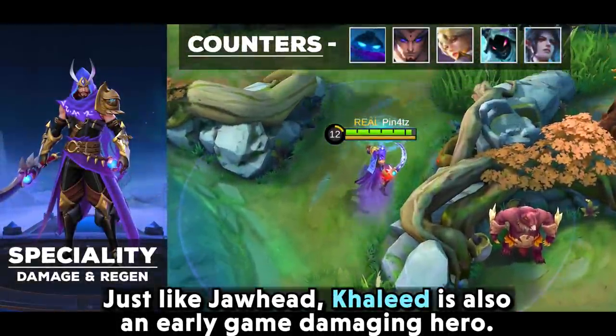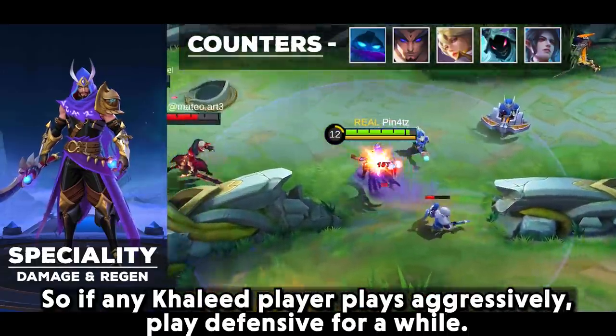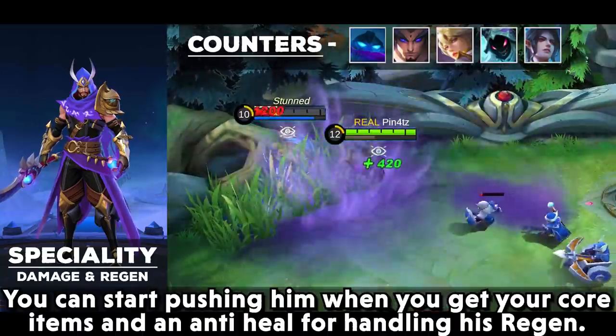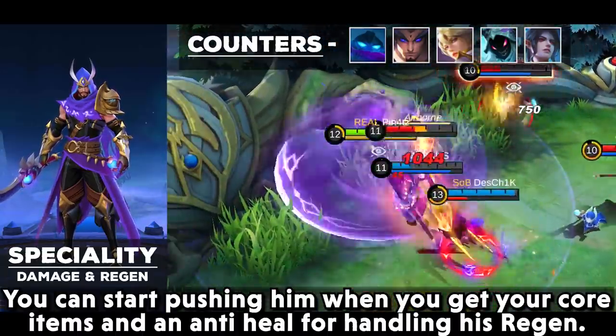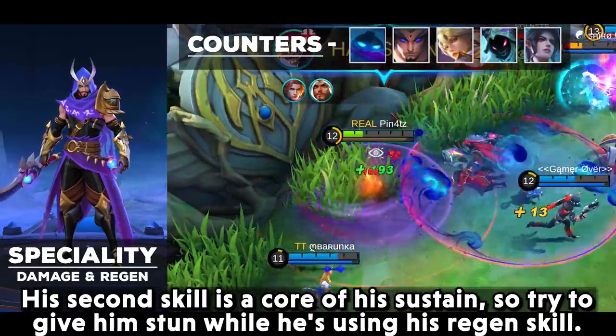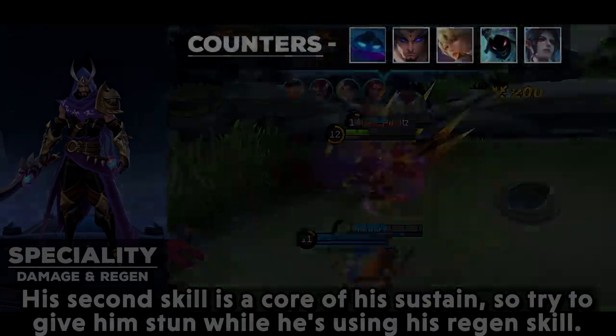Just like Jawhead, Khalid is also an early game damage hero. If any Khalid player plays aggressively, play defensively for a while. You can start pushing him once you get your core items and anti-heal for handling his regen. His second skill is the core of his sustain, so try to stun him while he is using his regen skill.